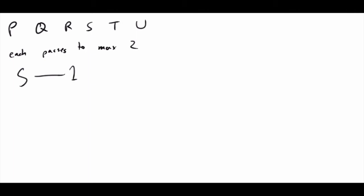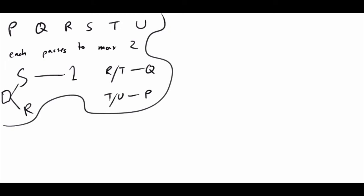We're going to draw it in a flow chart formation. Next, the computer that goes to R also goes to S - so whoever goes to S also goes to R, and that's a blank because we don't know who that is. Next, either R or T goes to Q, and either T or U goes to P. That's it - pretty simple, pretty straightforward. Hopefully it's enough information to answer the questions.